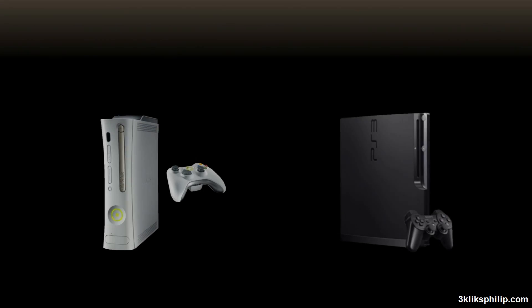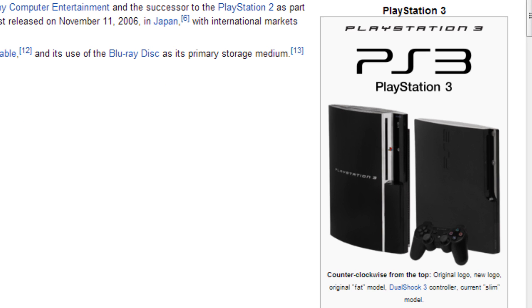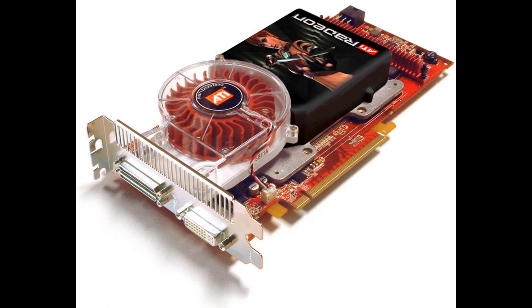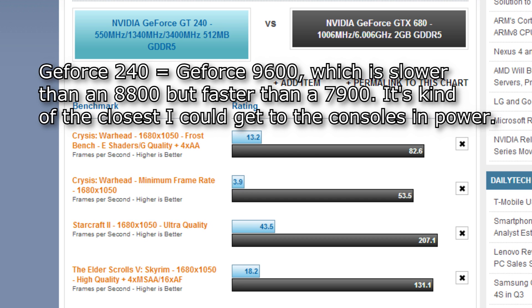I will be mentioning the consoles a lot in this video, because like them or not, they are the baseline that game developers aim for when making games. They both contain custom processors at the moment, which make them incredibly difficult to compare to PCs in terms of power, but their graphics cards are the equivalent of a Geforce 7900 or Radeon 1900 series. Most games today have a minimum requirement of a Geforce 8800 or Radeon 2900, because this is roughly how powerful the consoles are, plus a little bit more since PCs tend to run games at higher resolutions.